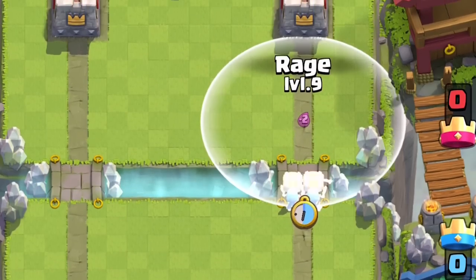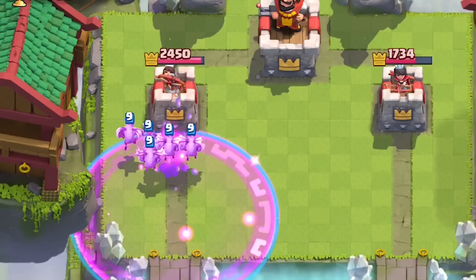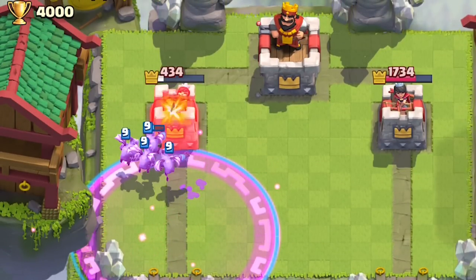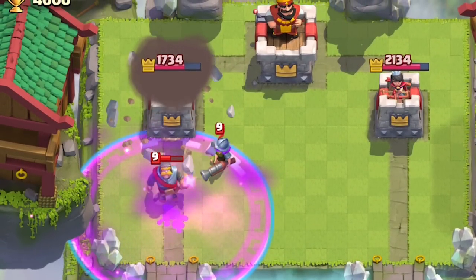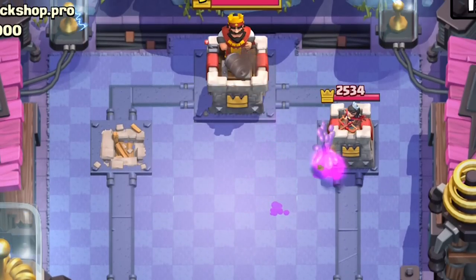Pairing the wall breakers with rage is insanely scary — with their already fast moves, raged wall breakers feel as scary as rage minion horde. So maybe rage isn't too bad. Well, it still is. So I would rather use a lumberjack.